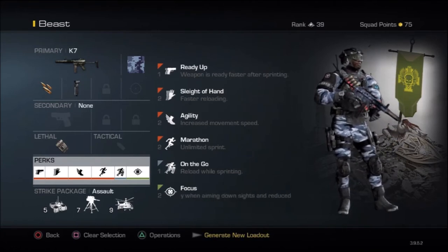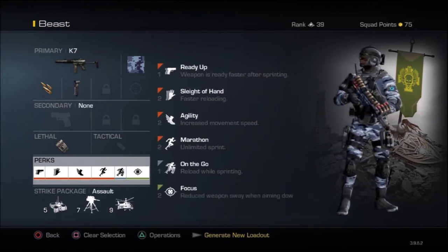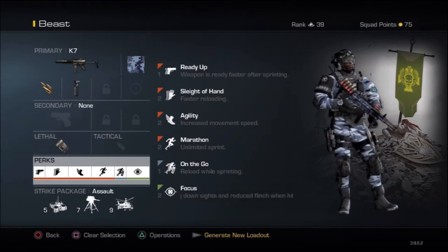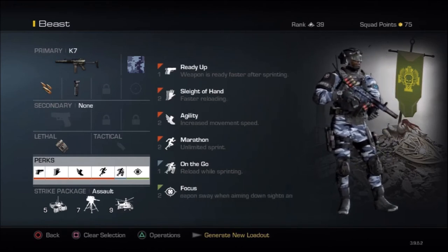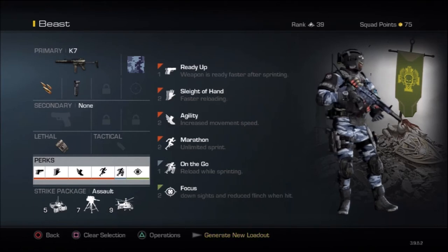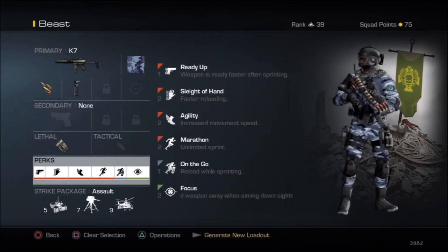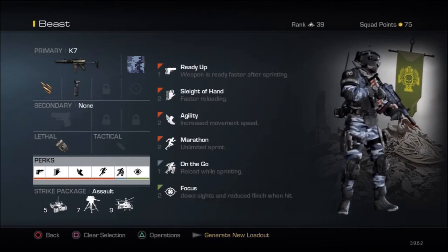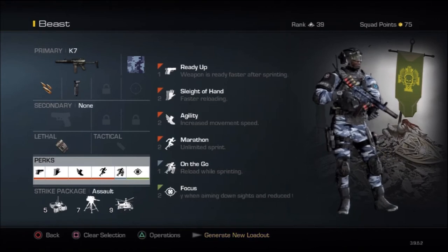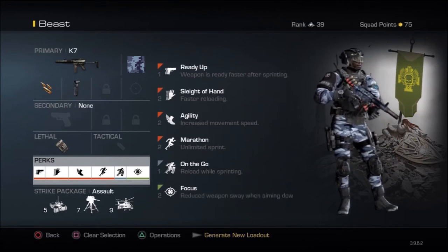Focus is a great perk for quick scopers also. But this time we're using this SMG, so you're going to be ready to go on the spot. Focus is going to help you out for short range a lot of times because you're going to be very accurate and on point. This is going to give you a lot of headshots — I've gotten a lot of headshots and it's incredible. I barely clicked my button and I'm already getting headshots in under half a second. Also, it reduces your flinch every time you get shot, so if somebody's shooting at you from short range, you're still accurate and able to take out the enemy.